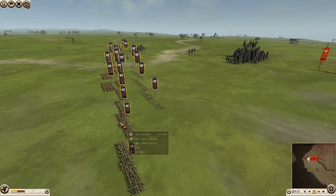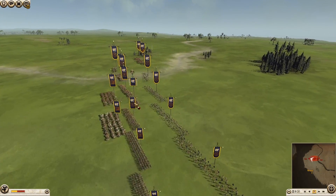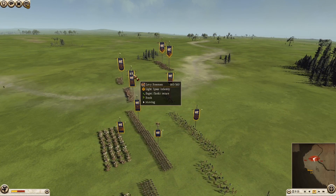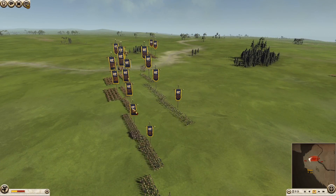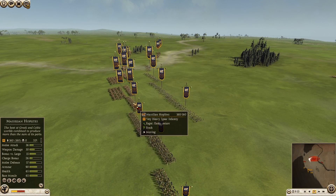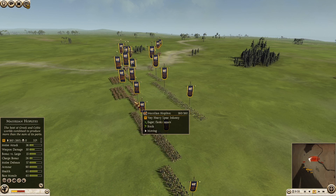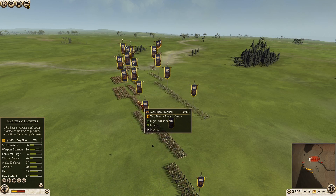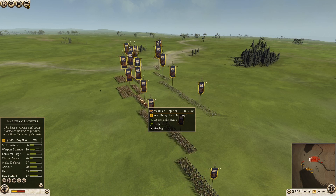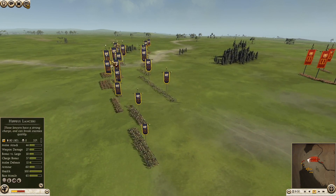As you can see, I've got six Marseillian Hoplites. Excellent units. Fantastic. I'm just going to bring this up here and look at some of their stats — 26 charge bonus. Very good against large units, 36 melee attack, 36 armor at 90, 65 health. Base morale is pretty good. Very good units.